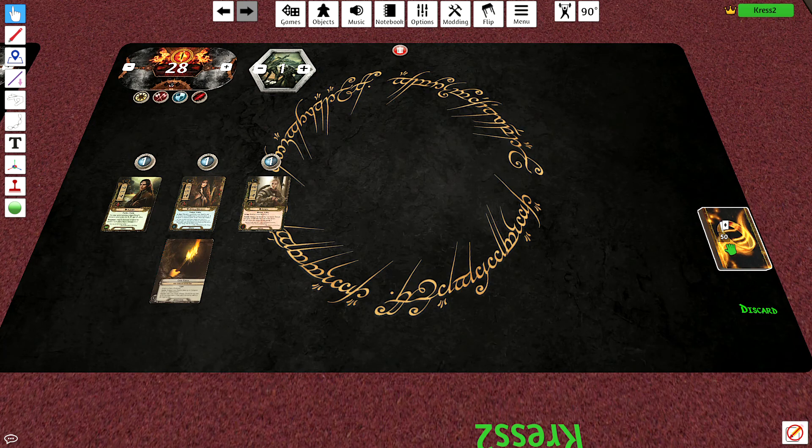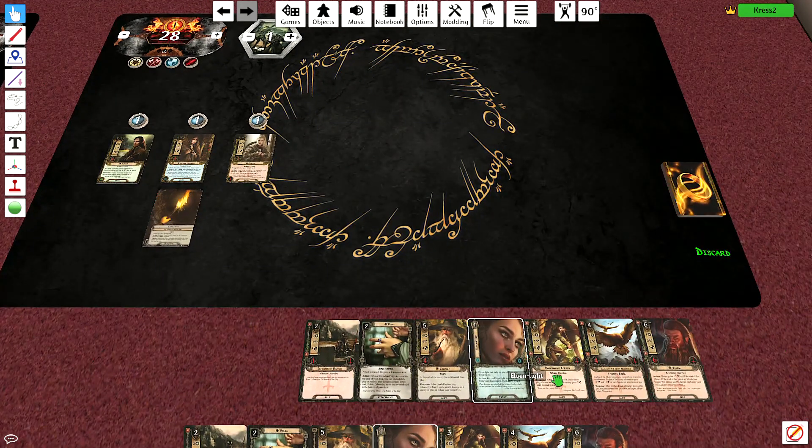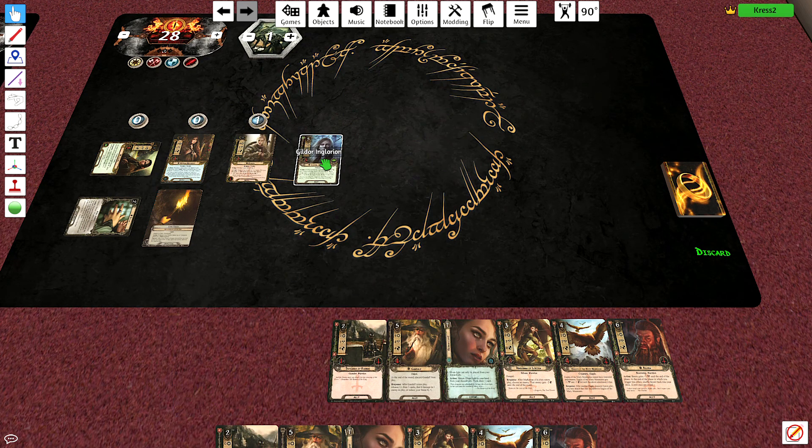And here we go with turn number one. We're looking for Vilya. Got Vilya, perfect. Unexpected Courage would be great, but this will work just fine. So we're going to have Vilya, Blind Vilya, and Gildor. Gildor must have escaped the previous defeat as the dwarves retreated, many of them fallen, and has come to help here.